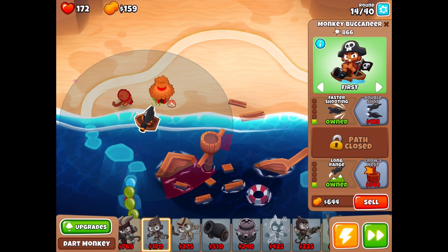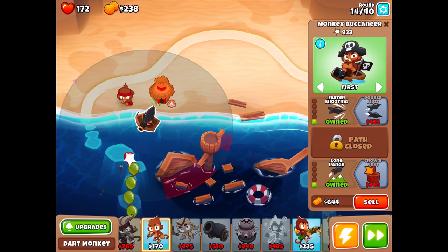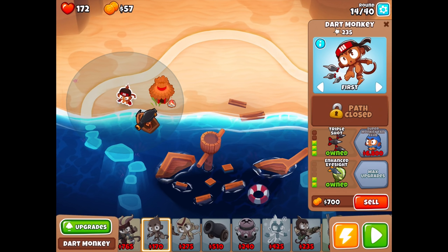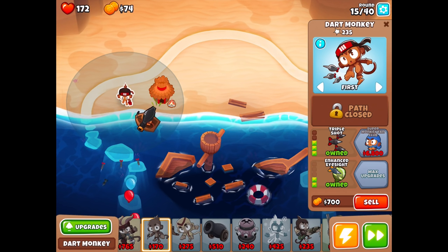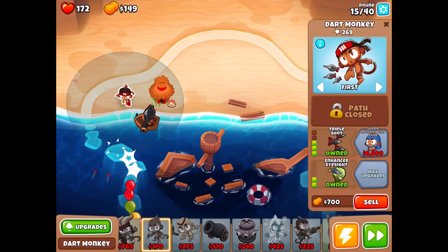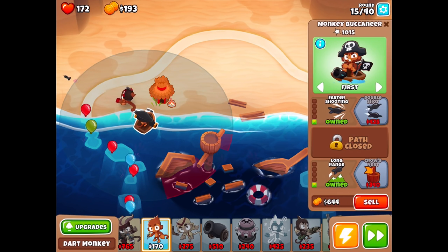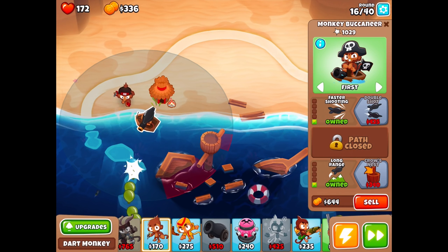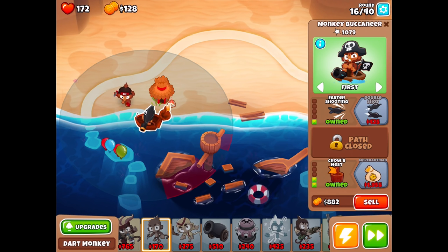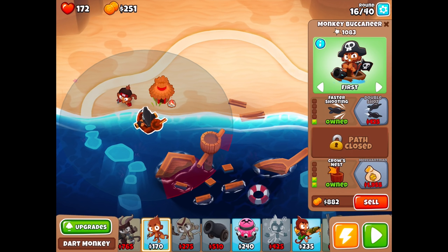We should probably get the triple shot first since it's a bit cheaper. Every fourth shot you'll be shooting out four instead of three darts. If we slow it down we should be able to see that — the darts are so tiny, but yes I can see four then three, three, four. Very cool. We do have enough for a radar scanner which allows all monkeys in the radius to attack camo bloons. I really want Monkey Town though — we're almost at enough experience for Monkey Town.